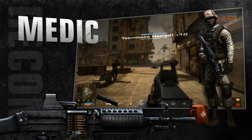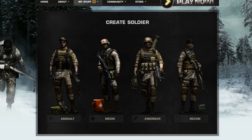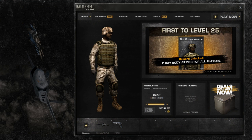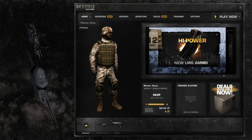His light machine gun allows him to stand his ground wherever, whenever. If you feel that the class you have chosen is not suitable for you, you can always create a new soldier and choose a different class. When the client launches, you see your default soldier, and you can switch between soldiers by pressing the Switch Soldier button in the top left corner.